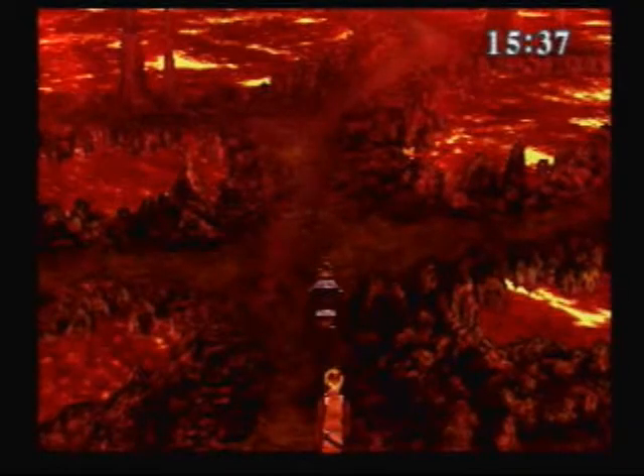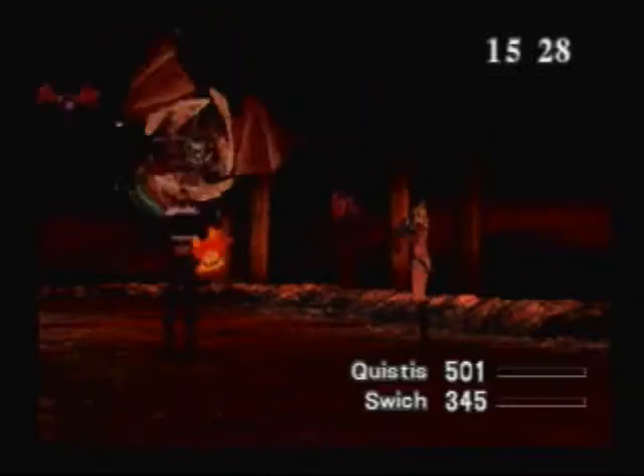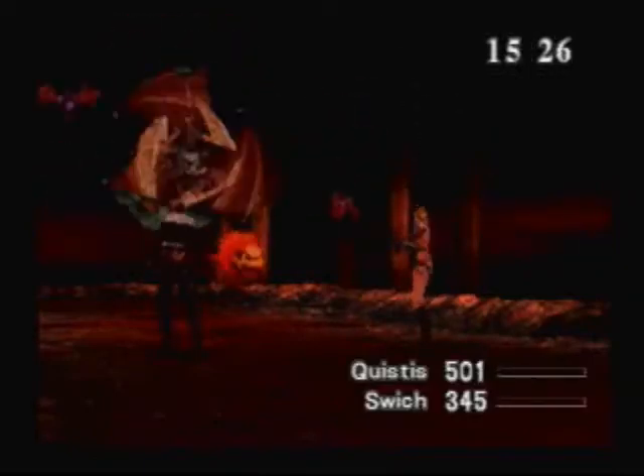I'm hoping that junctioning fire onto my weapon isn't going to keep me from hurting the boss in here. Also, when you're fighting, if you hit the trigger button at the moment you hit the enemy, it does more damage. I don't know if we're supposed to know that yet, but I'm going to do it.